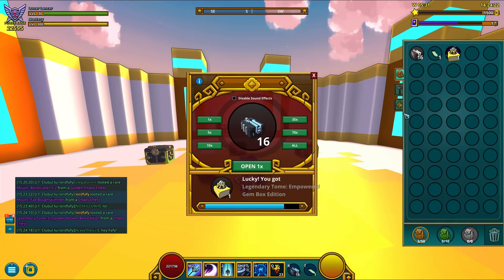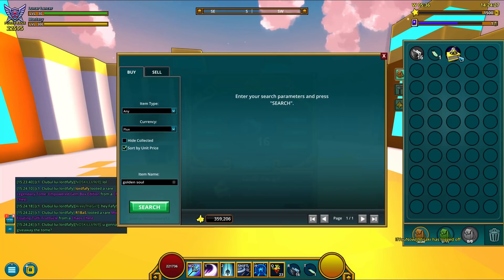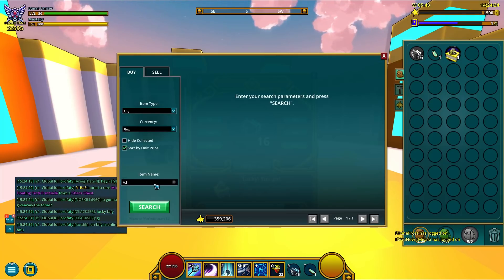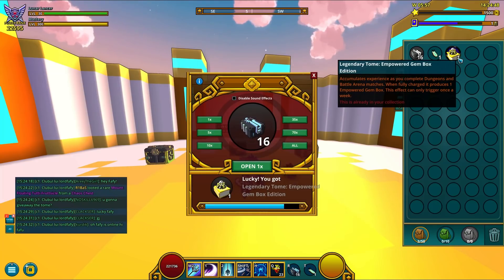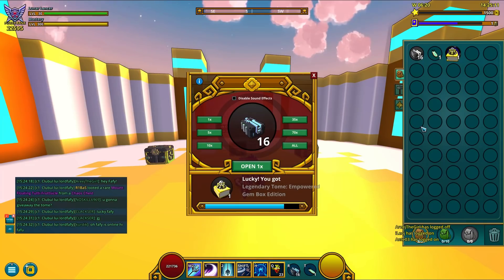Whoa, wait a minute — so these are in the Chaos Chest Rotation and these are tradable. I'm not done opening, but I got this guy — Legendary! Let me quickly look its price up. If I'm not gonna sell it right now, if I'm gonna wait a bit, I could sell it for potentially around 200,000 flux. That's some nice money right there. This is a really great unboxing so far.